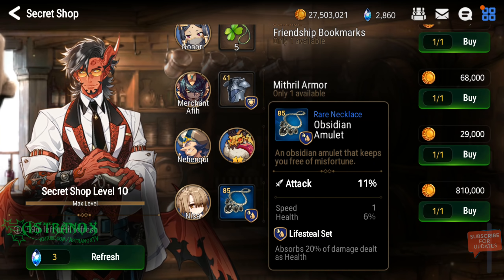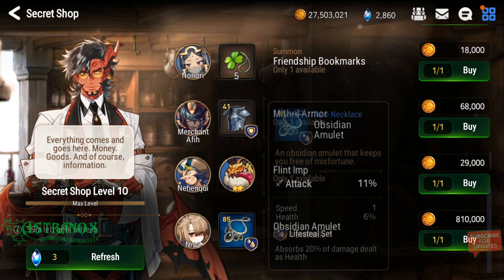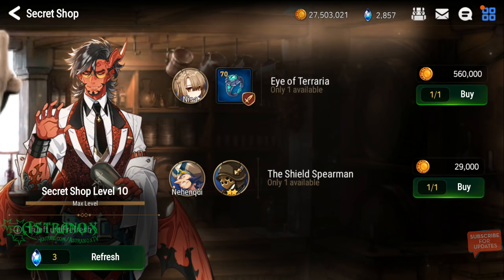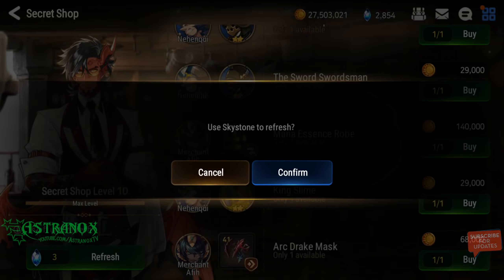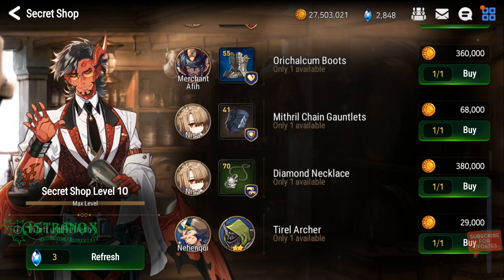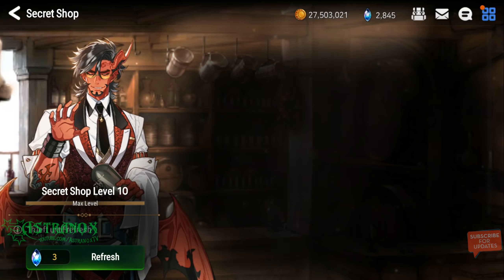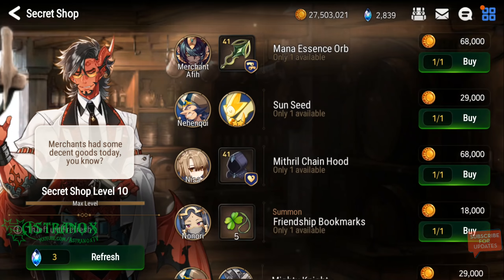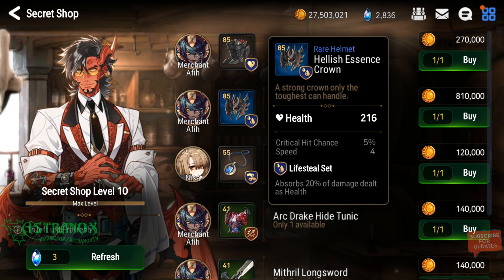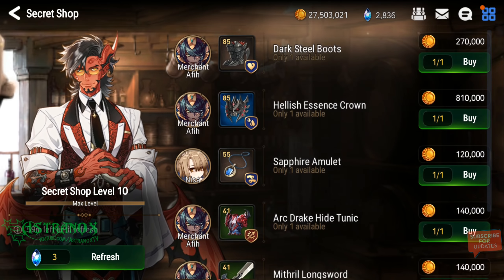That's a necklace with attack — the speed roll can roll between 1 and 4. A necklace with attack percentage is definitely not something I need; it's the same as what drops in the abyss. Crit chance necklace and crit damage necklace are of course the better ones for a damage dealer. Good substats, look at those rolls, but it's rare.